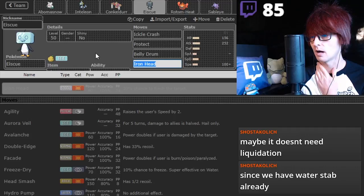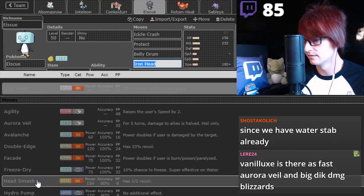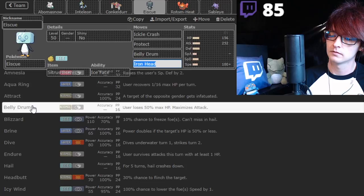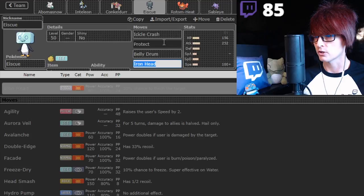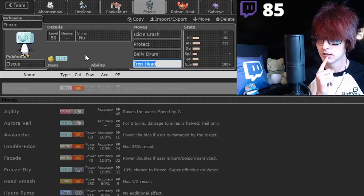I wonder how Sub interacts with this. Oh, Head Smash - that's so good! You want Protect. What are other Pokemon that we're fighting against that would be a problem? You got Icicle Crash. You have Protect, Belly Drum. Because if you Sub twice, you can get your own Citrus Berry proc too. That's actually super important.